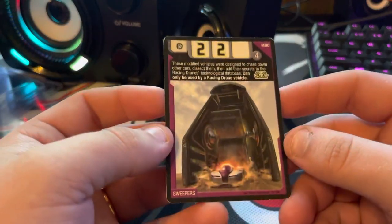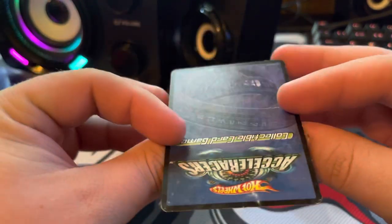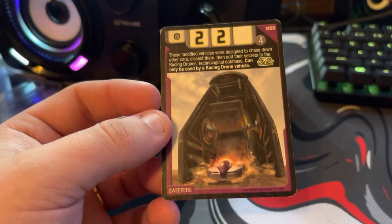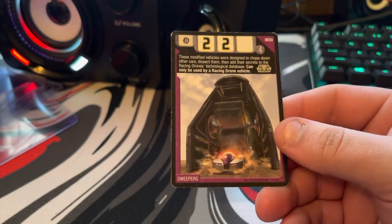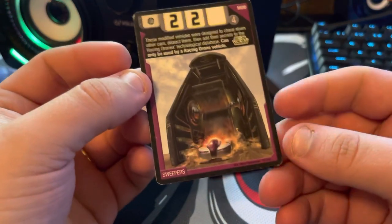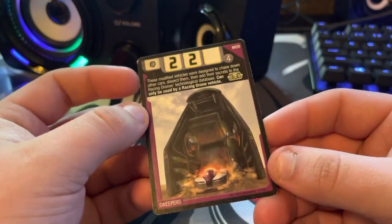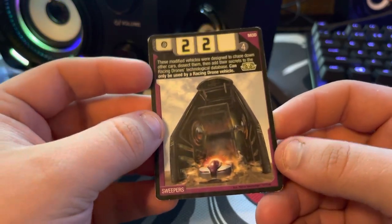Next we have Sweepers. I don't remember my card being in this bad of condition. This is a really interesting angle for a Sweeper — it doesn't really look like the one from the movies. Anthracite down there looks like a rocket, going super fast, trying to beat this thing. It's a cool card, but it definitely doesn't really look like a Sweeper.